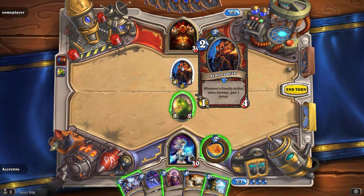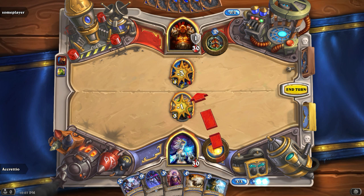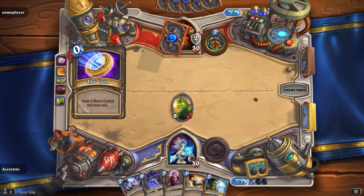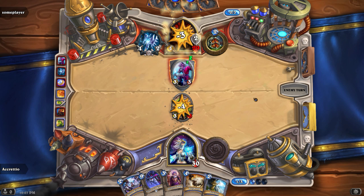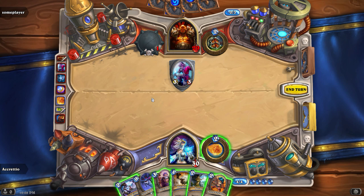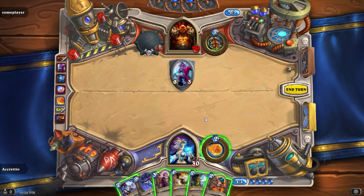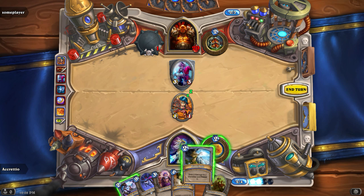Oh — never a friendly minion takes damage, gain one armor. I think this is exactly what we'll use to kill him. He gained two armor — I couldn't do anything about that, but I still have a small board advantage. He used that attack to kill my minion that had one damage left. I don't mind too much. The problem is that I don't have much — well, I have this — it's a Novice Engineer. Let's see: charge one, and then Frostbolt this one.